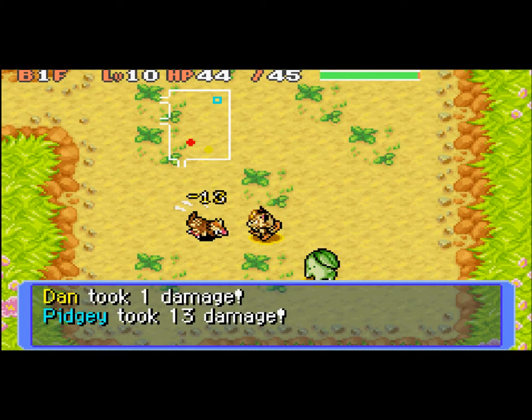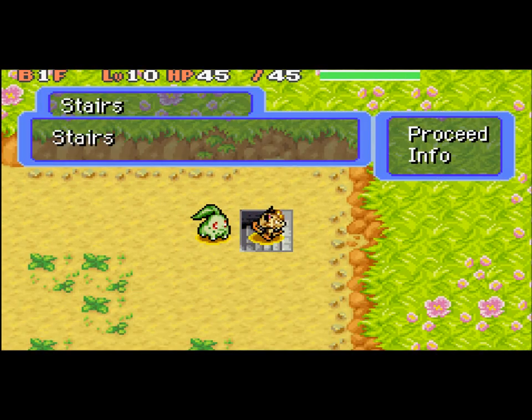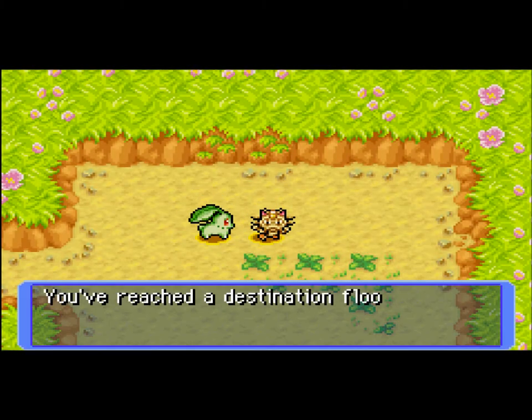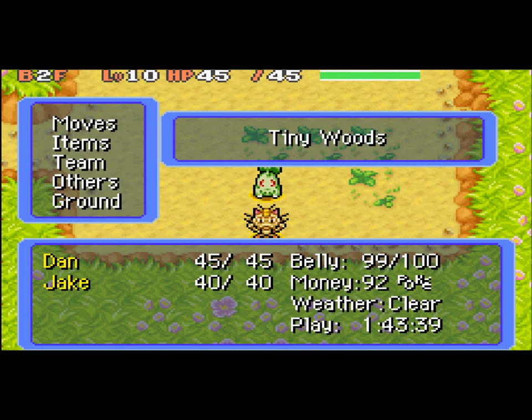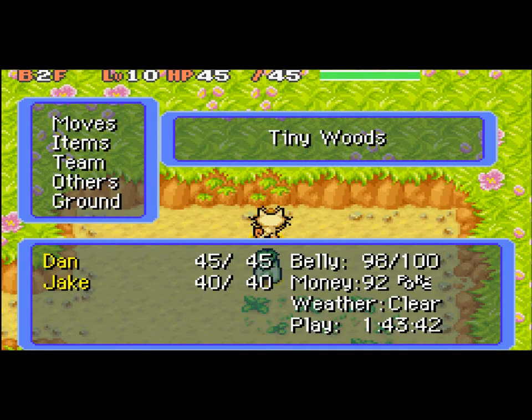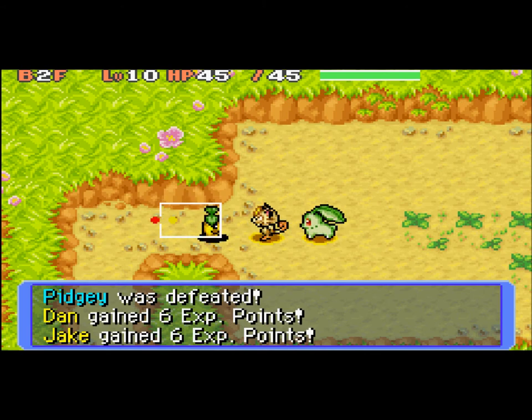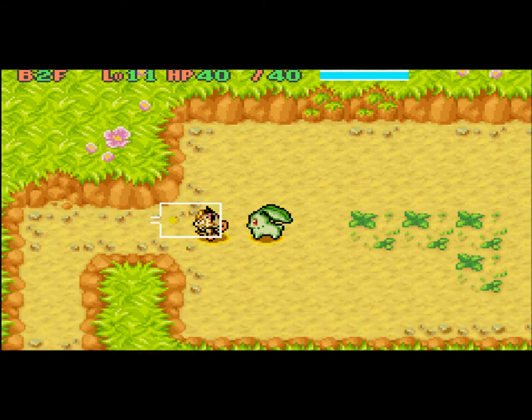We're looking for a Pidgey, and we have to deliver the Petchyberry. And look at this — we're already at Basement Floor 2. We're at the Destination Floor. Look at this — a Pidgey, let's kill it. Oh wow, that was a one-hit KO, and Jake grew to level 11, yay!